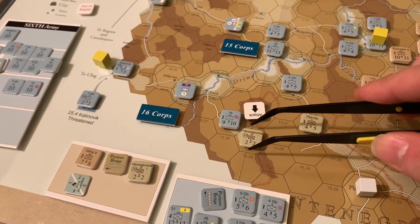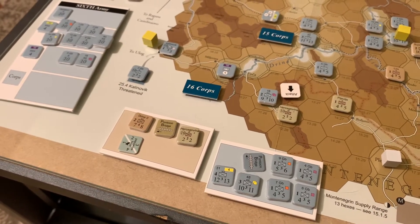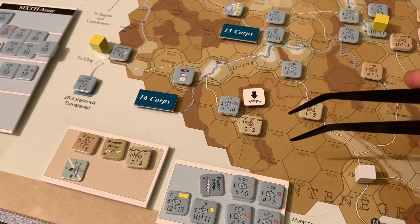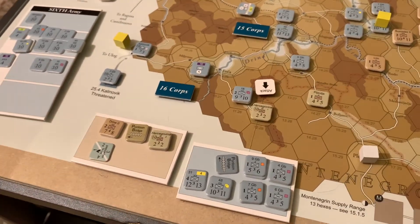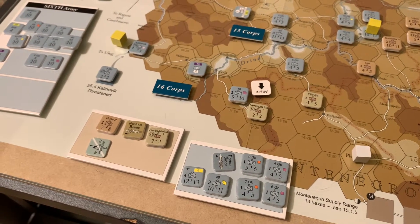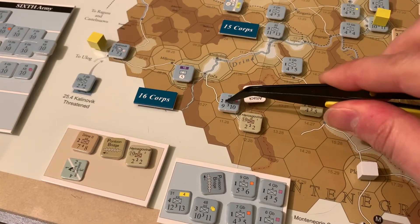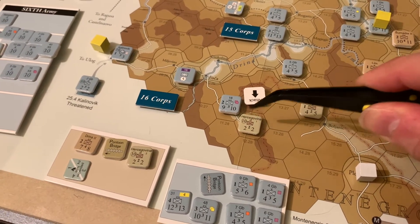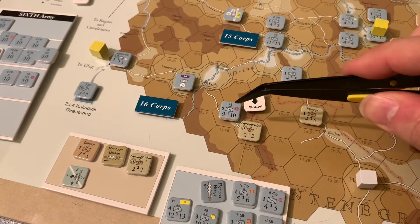So the 18th Division is the only one who can attack in this particular example. Right now it is nine to two, but because we are in plateau, the defender is getting plus two defensive strength, making it nine to four. That goes on the two-to-one column. Now we need to look at artillery. Artillery is built into the counter — this one has an artillery value of two. The Montenegrin unit has no artillery value. In order to use that artillery value, we first have to see if we are in supply and can get a supply line to get those artillery shells to the front.